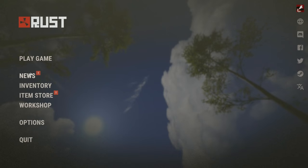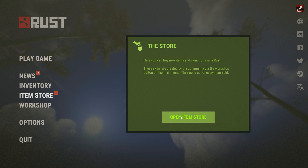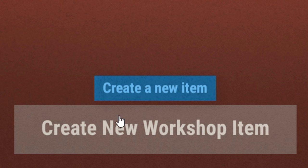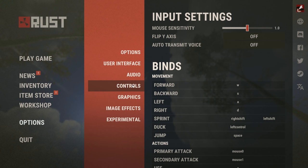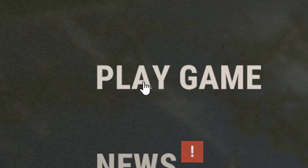Over on the left, the main menus include: News, which shows a summary of the latest patch with a link to the devblog; Inventory, which lets you see all your skins plus the usual options for destroying them; Item Store, which opens the item store where you can buy new skins to replace the ones you just accidentally destroyed; Workshop, where you can browse all the amazing skins hoping to be accepted, cast your votes on them and even create your own; and Options, where all the options are kept, laid out in a nice orderly fashion for you to fiddle with in the hope of squeezing that extra half a frame out of your PC.